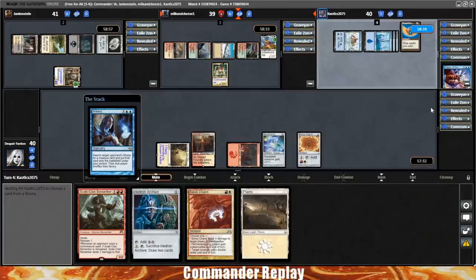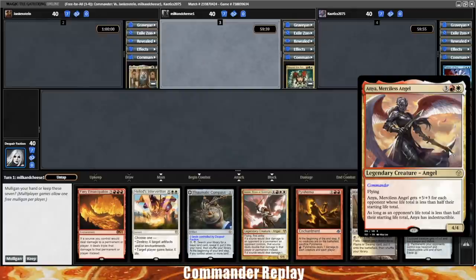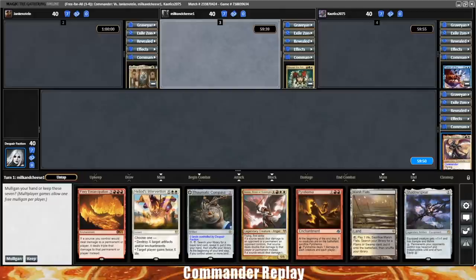Someone's going to fire off a Bribery — no big deal. Welcome back everyone. We are playing one of the worst Boros commanders ever printed today, and that is Anya Merciless Angel. Take a look at this opening hand — cool cards, but not enough land. Gotta mulligan that.